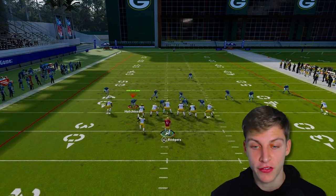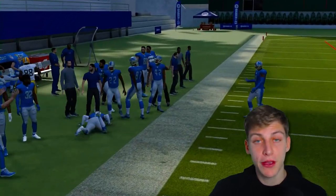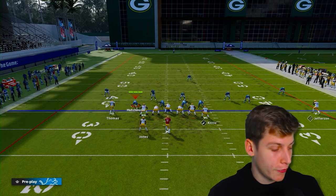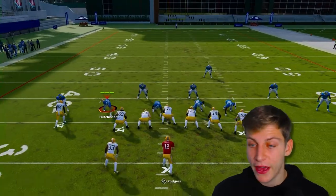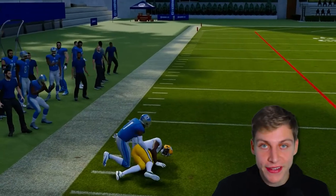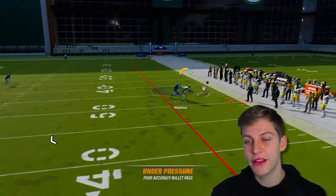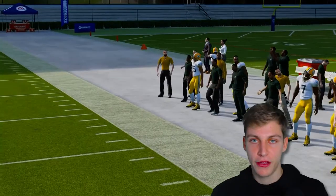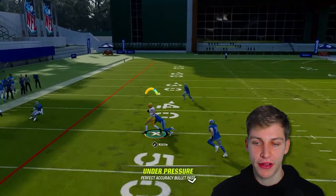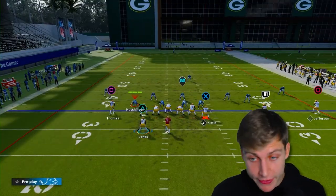If you audible to Curl Flats, he motions outside and Short In Elite won't activate — so coming out in Corners is crucial. I'm going to block my running back, snap the ball, and you'll see how 88 Thomas doesn't have Short In Elite — that's why he didn't activate. But if you have Short In Elite right there, it makes it that much better. This is probably the best throw against man coverage out of this formation, especially with Michael Kraft — he just always gets open. The tight end also does a good job against man coverage on this route.